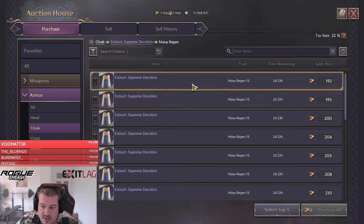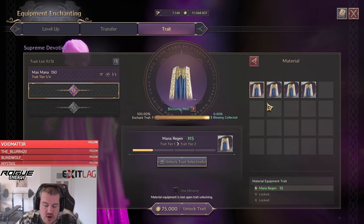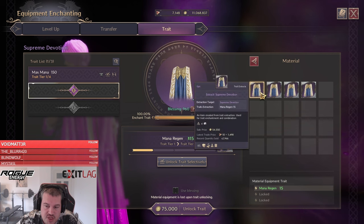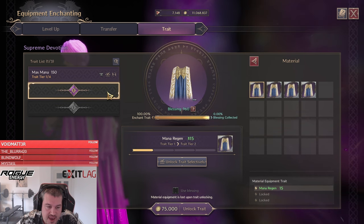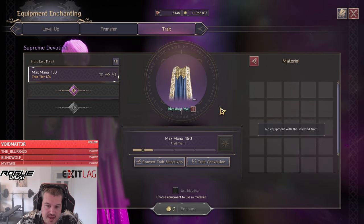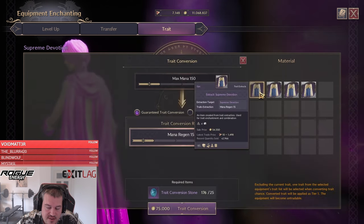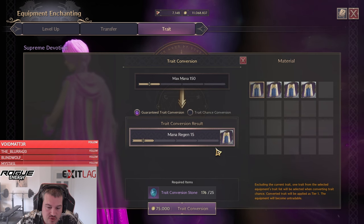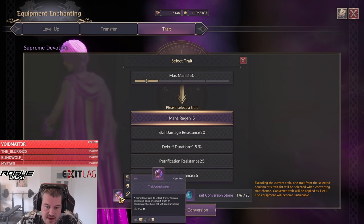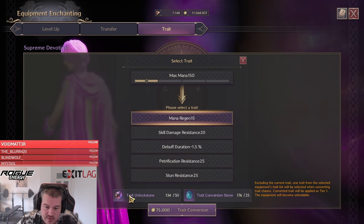To unlock the trades you want, you have a few options. The easiest is just buying the trade directly if you have a free slot — 100% success. The best slot regarding investment is the trade conversion: it's only 25 conversion stones, much less than using trade unlock stones. Always prioritize that if possible.